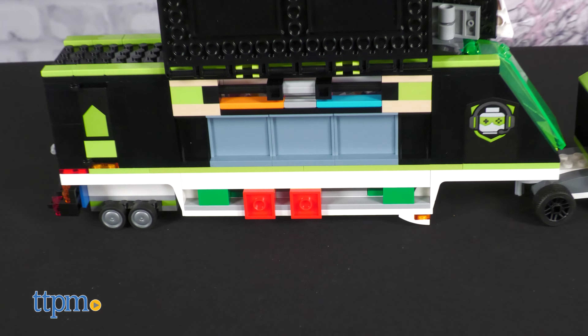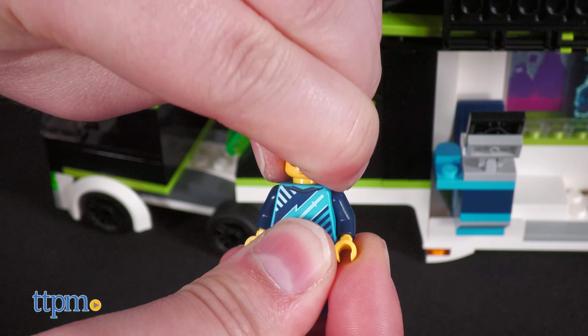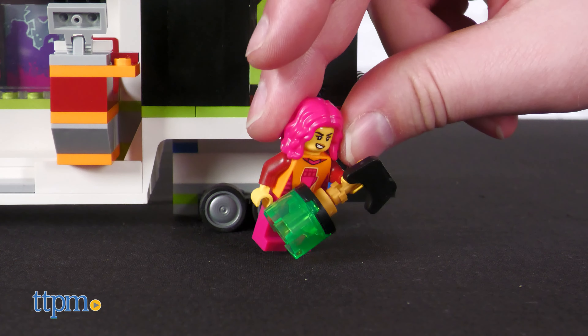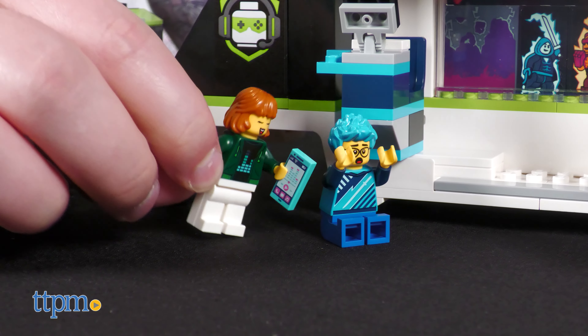On the reverse side, you can slide these bricks back and forth to control the characters on screen. There's even an adjuster for their health bars. The minifigs come with reversible faces for when they win or lose, so you can recreate your own scenarios again and again. They really thought of everything here.